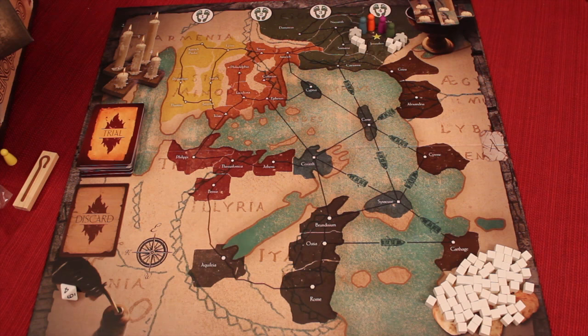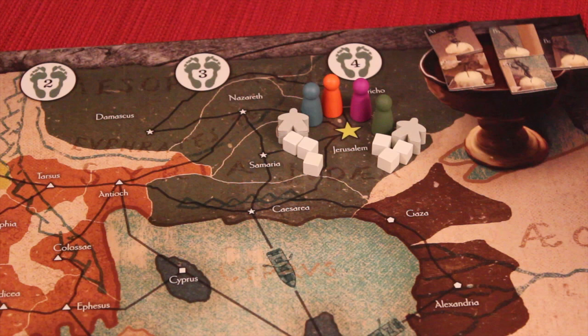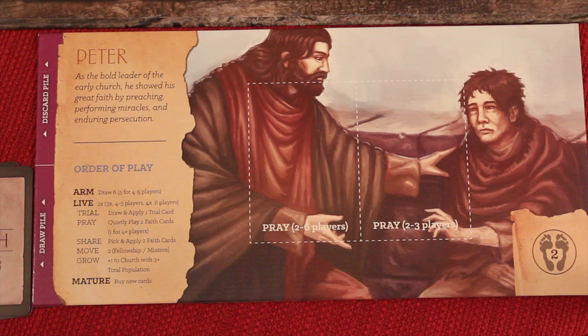Here's the board — this is the A side. There's also a B side that goes with one of the scenarios in the game. In this first scenario, we all start in Jerusalem. With four players, there are four apostles starting, along with two missionary meeples and six white cubes — which are members of the church — all starting in Jerusalem.